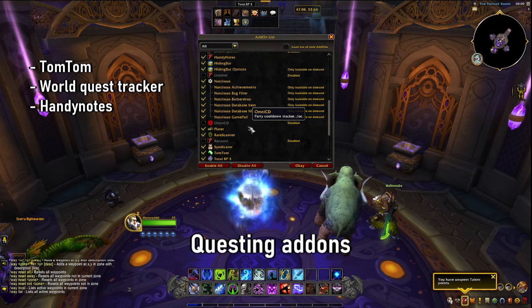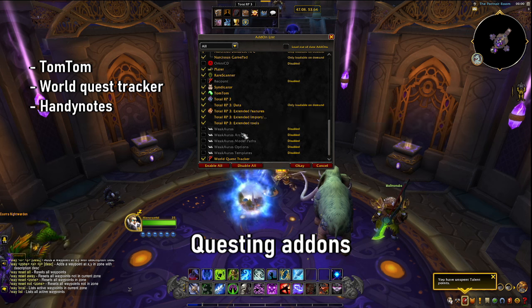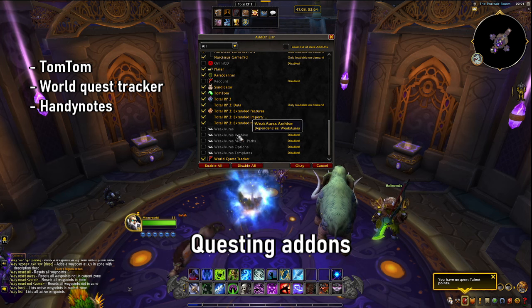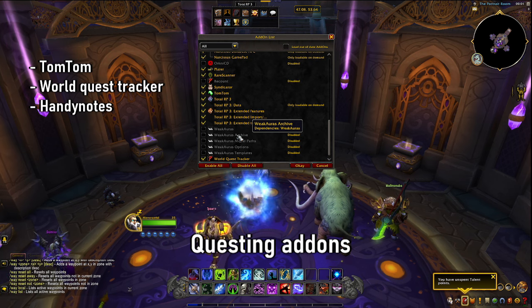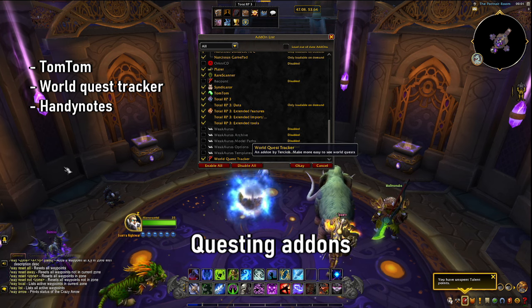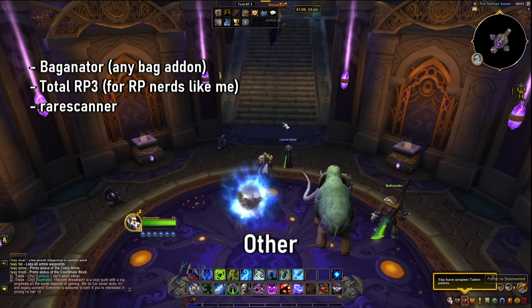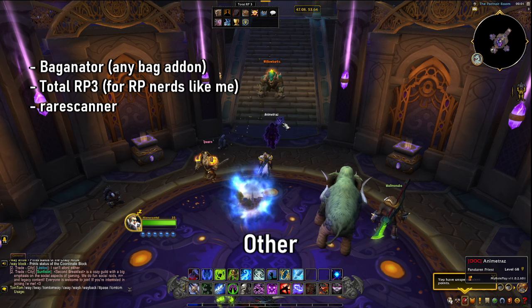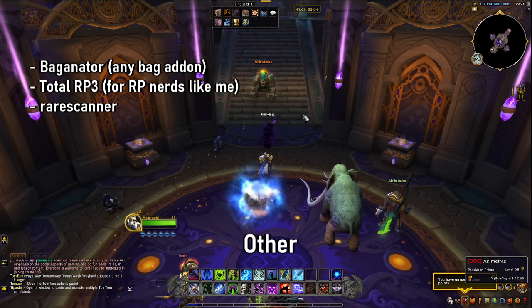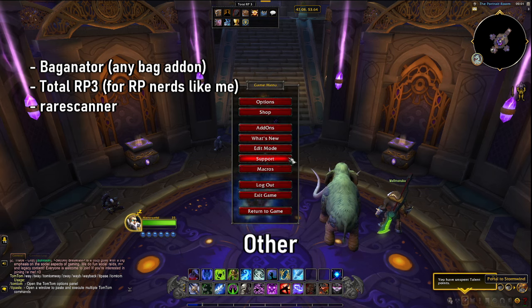These three — Handy Notes, TomTom, and World Quest Tracker — although very simple, I think they just provide that little bit of extra layer of information that makes playing the game way easier overall. Finally, I want to mention some optional add-ons that I just find very, very useful but you don't have to have — I think they make your life way easier.